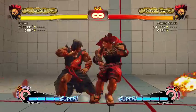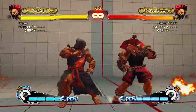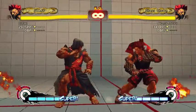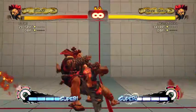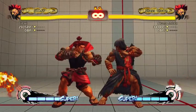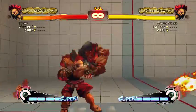Jump short and jump forward are both cross-ups. Jump short has next to no blockstun, which means you can throw someone really early after you connect with it. Jump forward is the cross-up you usually use.